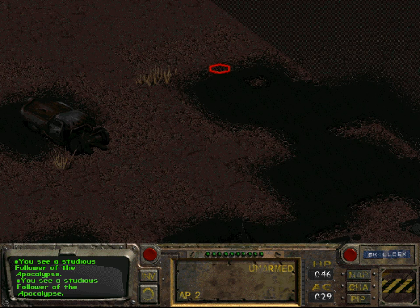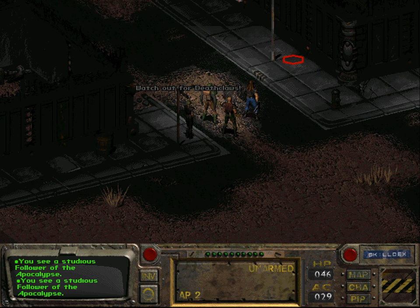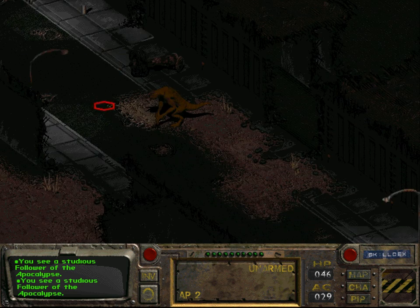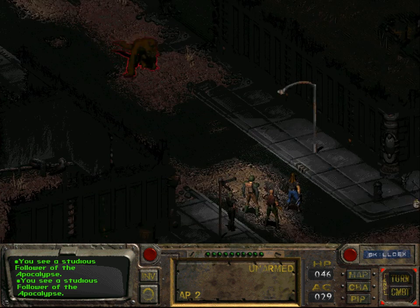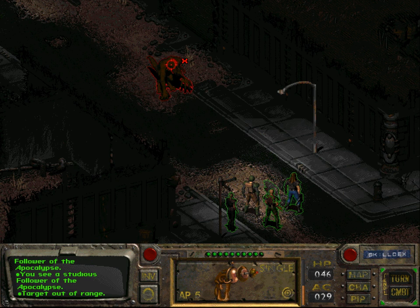There's definitely a way to get to the area of the Deathclaw, which I believe is right here. Yes. But this is the area of the — and then there's the first Deathclaw. Where is my handy dandy? It's out of range.